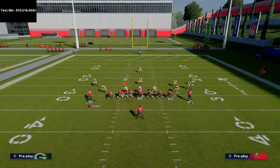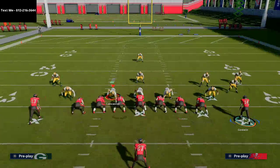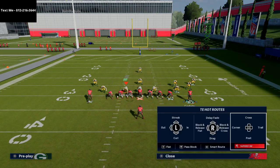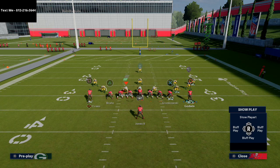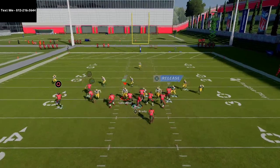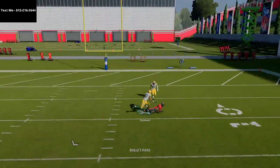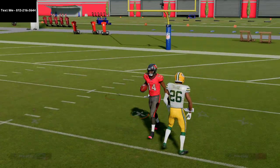With bench, you could run post routes to both sides of the field. For example, if I want a simple flat-curl combination and then take Gronk and delay fade him — this route combination is actually really effective. They're going to sit down on that, and the post route is going to beat that man-to-man coverage over the middle of the field.